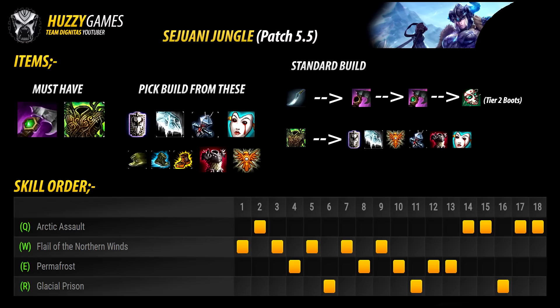For a standard build, start with machete and two pots plus the trinket, then upgrade straight to the Trailblazer, then into the Trailblazer Cinderhulk for the tankiness. If you're doing well, go into Haunting Guise early for a bit of damage and health. Then get your Tier 2 boots, then Warmog's, and after that pick from whatever is left. You can alternate Warmog's with Locket depending on whether you want a teamfight presence early. If they're a pure armor comp, look to get Frozen Heart, Randuin's, or Thornmail. If they're a pure AP comp, get Spirit Visage, Locket, and so on. Go with the build most suitable for your particular game.